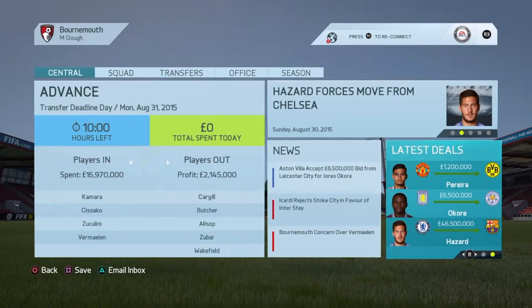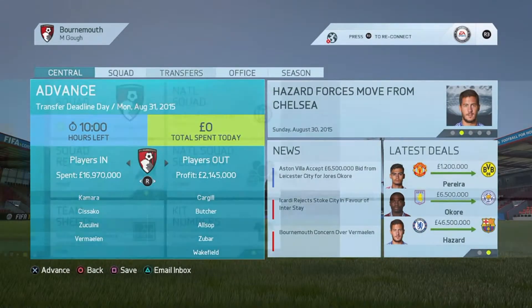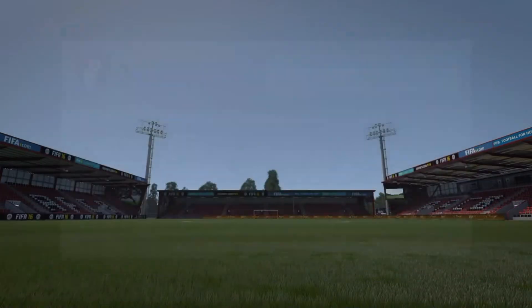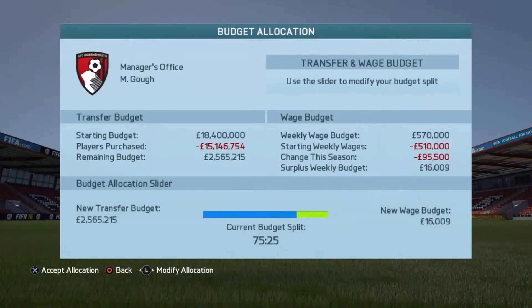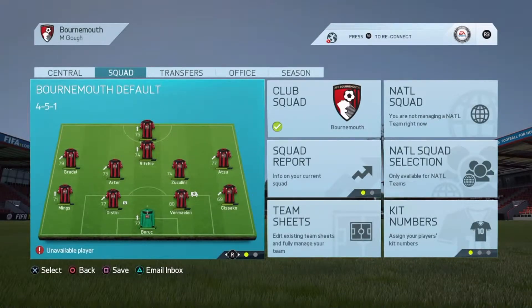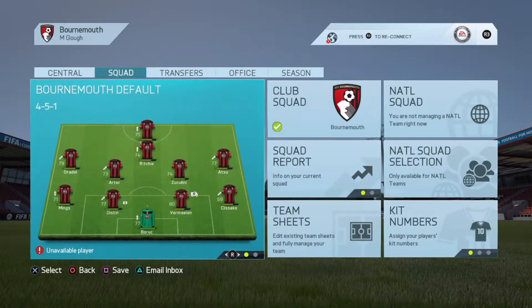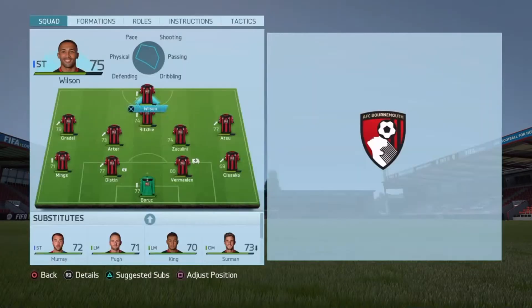Okorai has gone to Leicester — we've already played them, so that's good. As you can see, we've spent 16.9 million so far. This is our budget for deadline day — it's 2.5 million and 16 grand. I think I might save that and put it towards the January transfer window, because at the moment we're not struggling at all. I don't see why we should spend money if we're winning with a 100% record already.